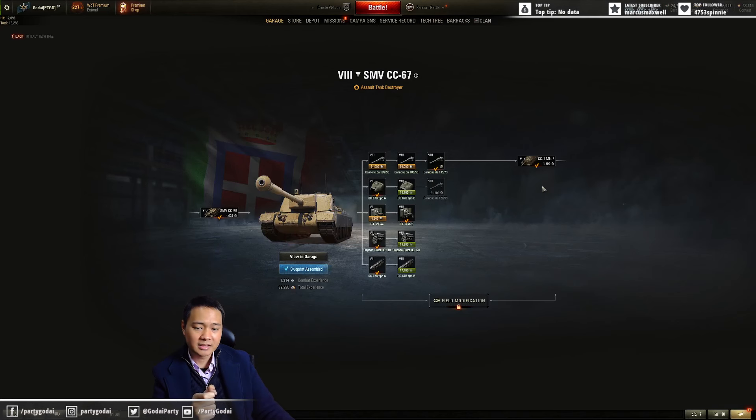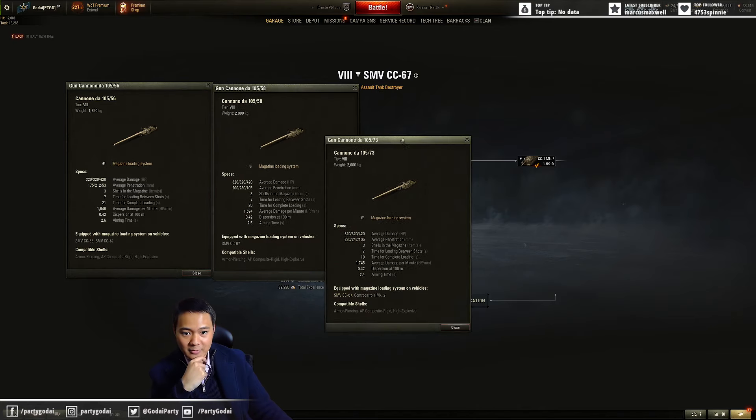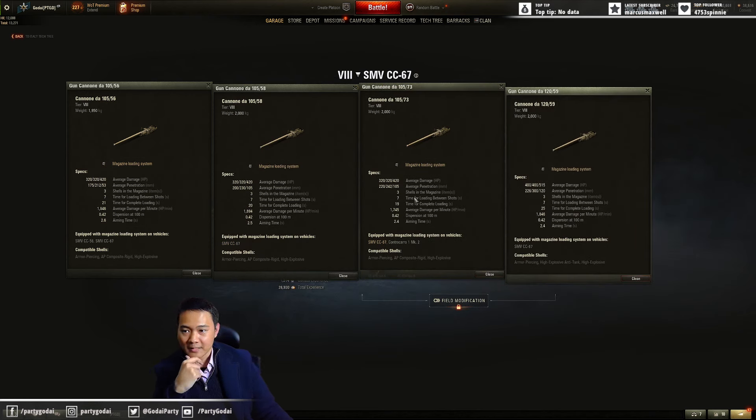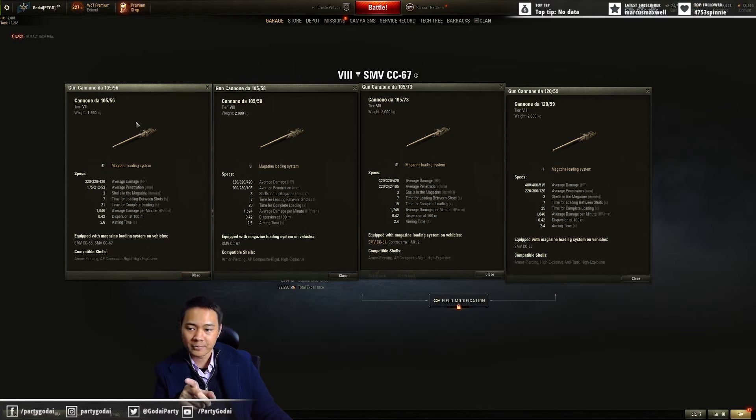This is gonna be the Semovente CC 67. The first gun is the 105 millimeter - this is exactly the same as the previous top gun we just used, and it's kind of horrible in my opinion for a tier 7 tank. Now you're at tier 8 and you have to use this as a stock gun - it's gonna be a horrible stock grind.